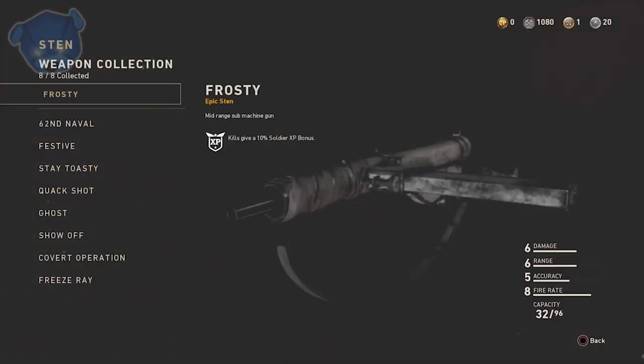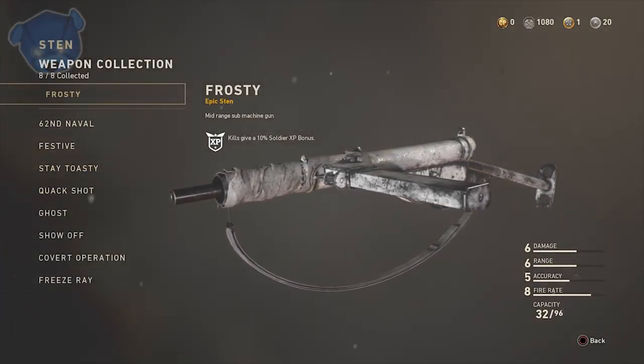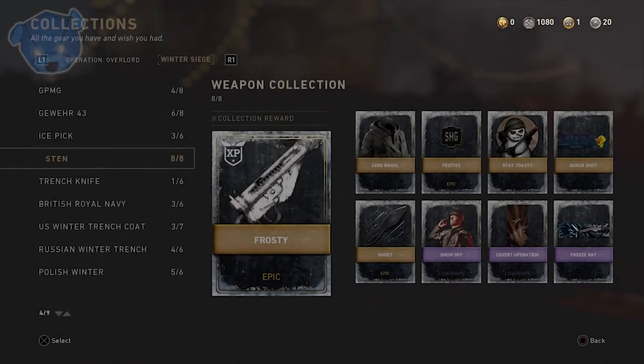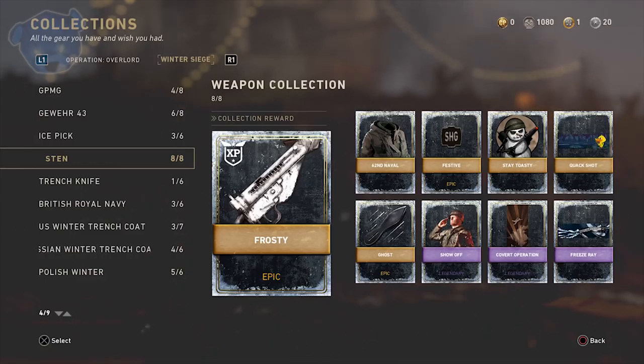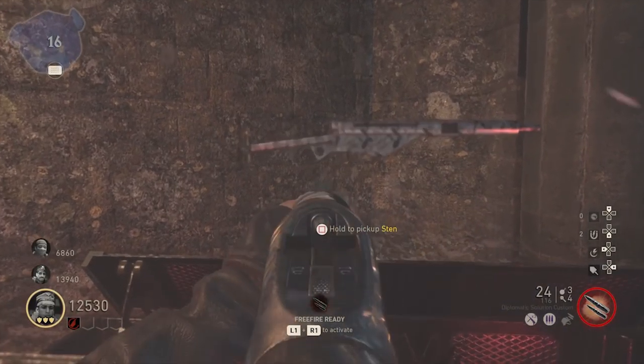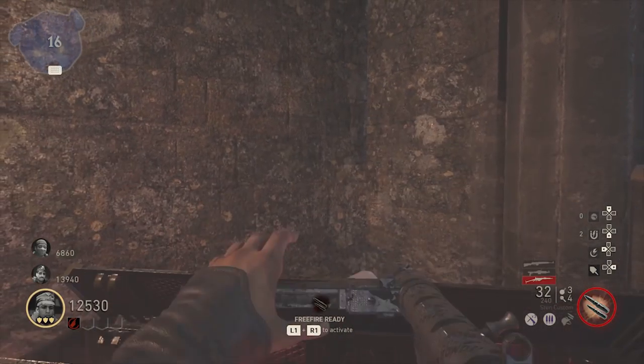We originally thought double XP was going to be happening from the 22nd through the 29th, and it turned out it was extended — an extra three days. What a great time to unlock the Frosty and get that double XP in. Right now I have just reached Prestige 10, and I'm going to show you that animation a little bit later in the video. I'm just excited that I finally got the Frosty.